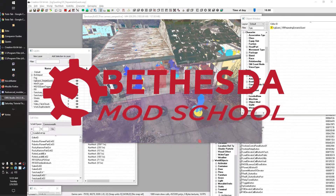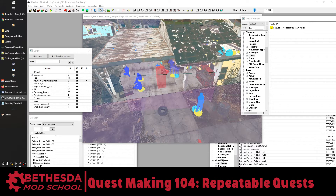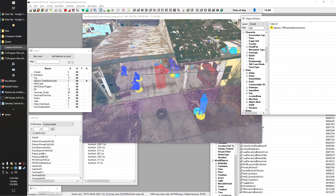Hey guys, King Gath here and welcome to Bethesda Mod School. In this lesson I'm going to show you how to make a quest repeatable. In our case it's going to be what we would call a radiant quest. And if you think that's a bad word, you still might want to learn this — there are definitely other uses aside from radiant quests for making quests repeatable.